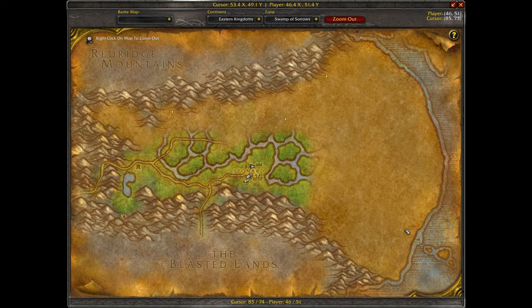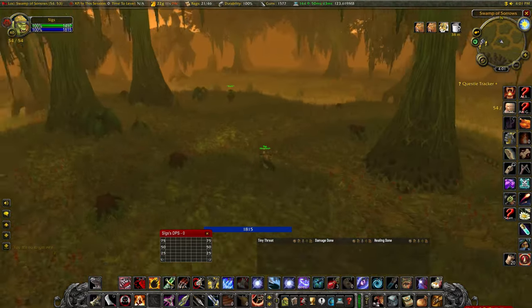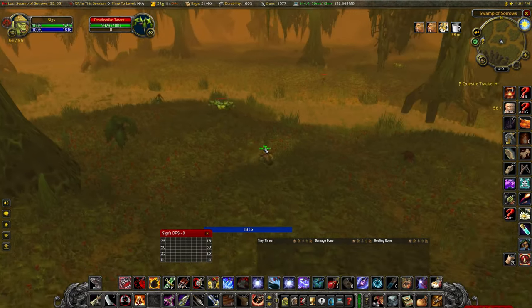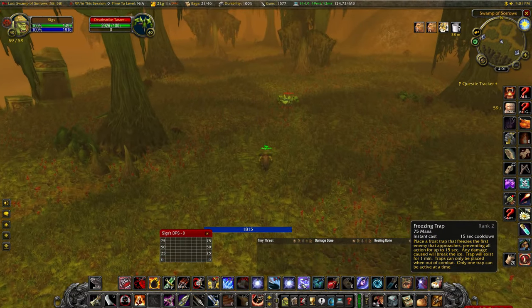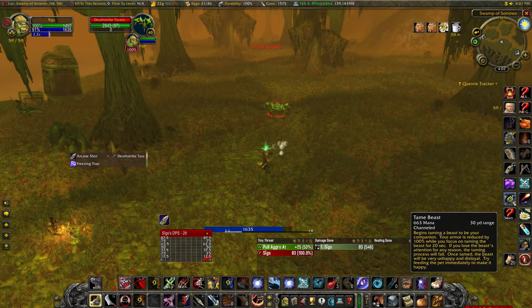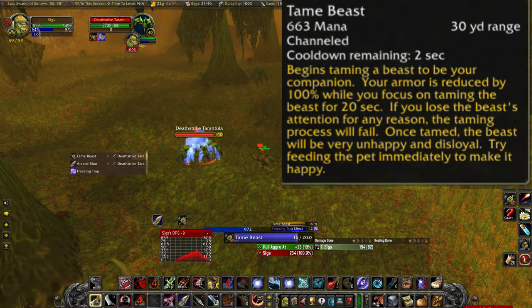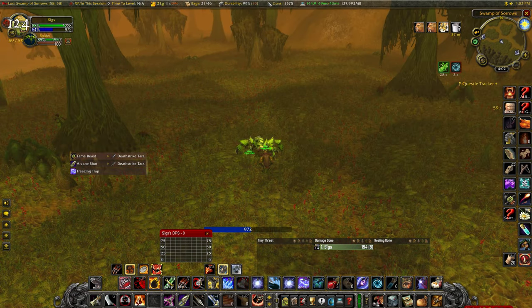From here, we're going to head out east into this area to look for a Deathstrike Tarantula. We have to find one that is level 40, not level 41, because you cannot tame pets that are a higher level than you are. Once you locate one, I would recommend making sure that it is in a safe area where nothing else will attack you, and then placing down a Freezing Trap to make taming it a little easier. Hit it with a non-damage overtime ability if it is not already within a 30-yard range and then cast the Tame Beast ability while it is targeted. Wait for the channel to finish, and then you'll have your new Spider Pet.